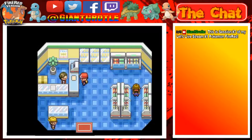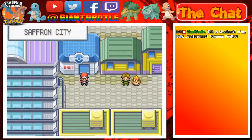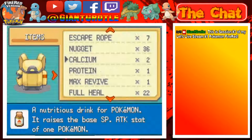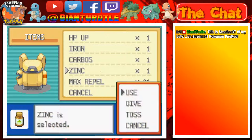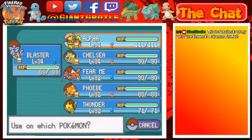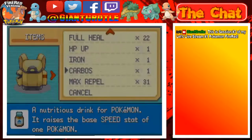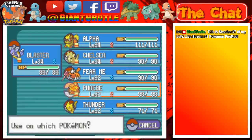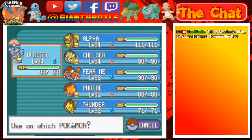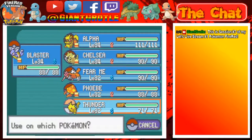The last thing we're gonna do is organize our bag and give our vitamins to our Pokémon. Let me do that quick. Zinc raises Special Defense — who needs more Special Defense? I guess Phoebe. Carbos raises base Speed — who's really slow on our team? I guess Blastoise could use some more Speed. And Iron raises Defense — let's give Thunder the HP Up.